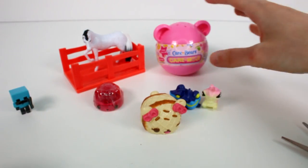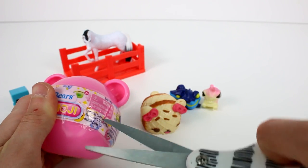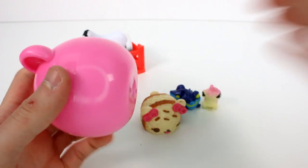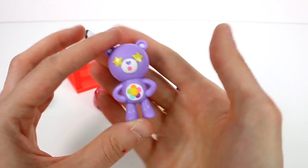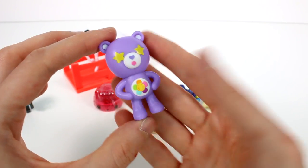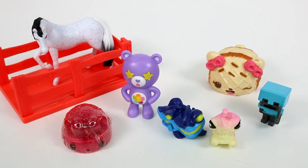Now we have one last one - the Care Bears Caremoji series one. We got it and it's open! Oh this one's gorgeous - I love the star eyes, that one's really cool. And the colorful little flower on her belly badge is so awesome. Let me know your favorite in the comments below. I'm going to choose this amazingly beautiful horse. Make sure you give this video a thumbs up, subscribe because I post new videos every single day - thank you so much for watching, see you next time, bye!